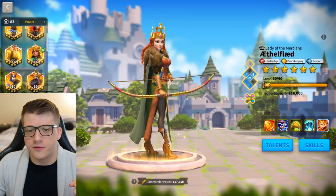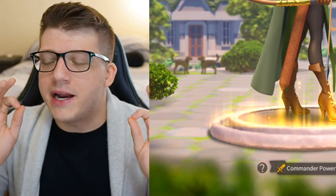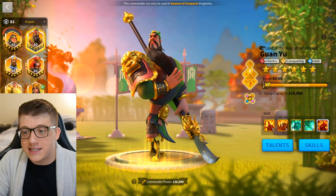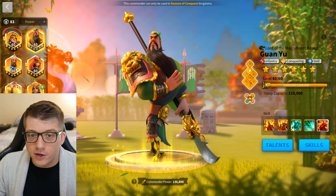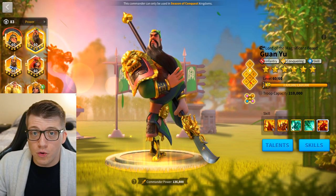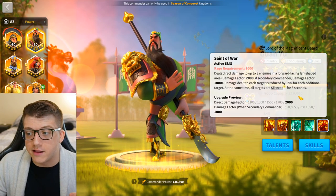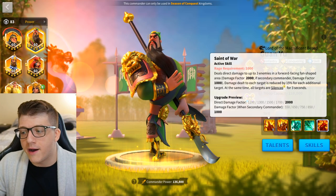I want to compare Aethelflaed to Guan Yu — and this is a stretch, but bear with me. Let me be very clear: Guan Yu is a better commander than Aethelflaed, hands down. But the difference between these two commanders might not be as big as you think. Guan Yu has a 2000 damage factor AOE that only hits three targets and has a three second silence. That three second silence is absolutely crucial — it's the primary reason why Guan Yu is so powerful in the open field.